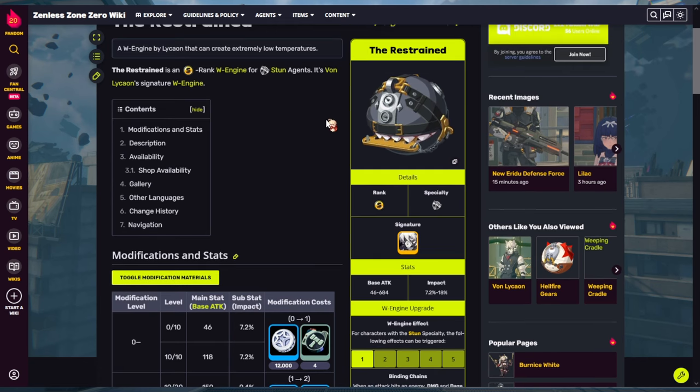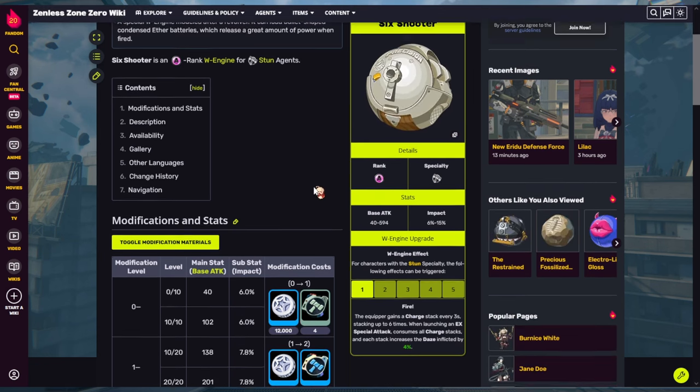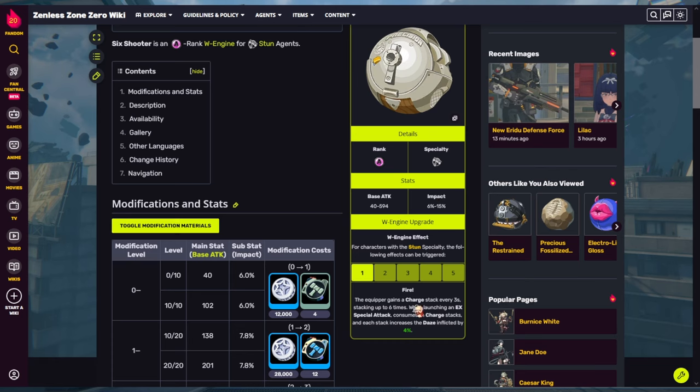After his fifth basic he can get the full five stacks and punch the enemy to guaranteed stun. If you have Restrained lying around or 600 shop currency, definitely buy it — it's his second best W-engine. If you don't have Restrained, the BP weapon Six Shooter has impact percent and you get charges when you launch an EX special. You consume all charges to inflict daze, and since his EX inflicts a lot of daze it's pretty good to fish for.